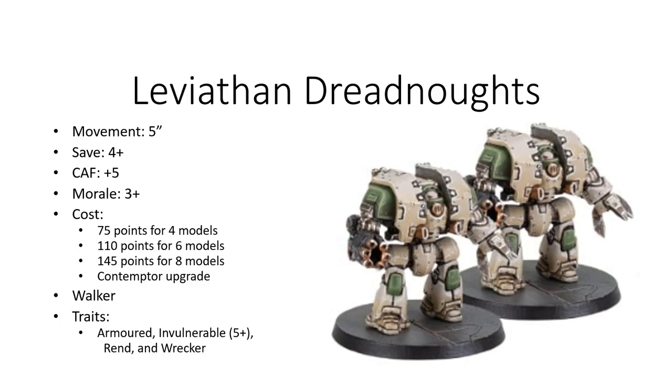They are incredibly durable with a base save of 4+. Because of their armored capability, they get to reroll saves against light weapons and have invulnerable saves to protect against guns with more than minus 1 AP. They are especially scary when fully painted green because they will not likely fail their morale checks and have Implacable from the Salamanders special rule.